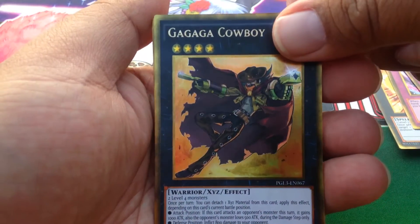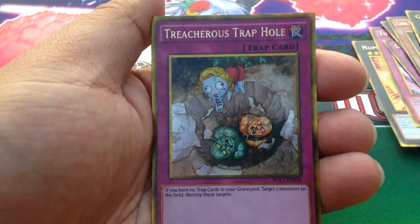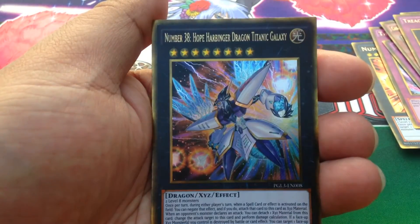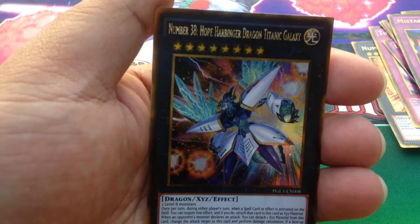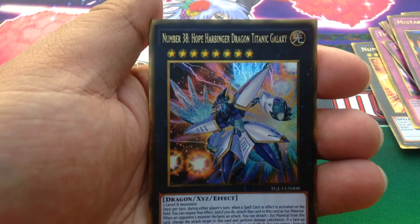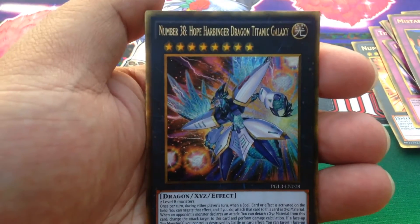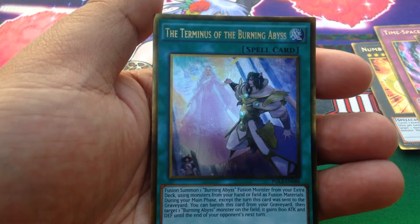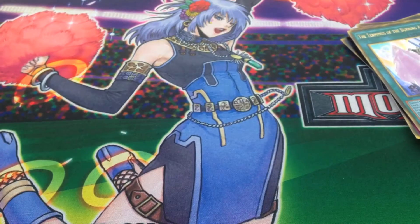Gagaga Cowboy, one of my favorite Exceed monsters. Treacherous Trap Hole. Mistake — I picked up a playset. And oh ho ho, Harbinger! I can definitely use another one of those. And Terminus of the Burning Abyss. So that's one secret and one secret gold in the last pack.